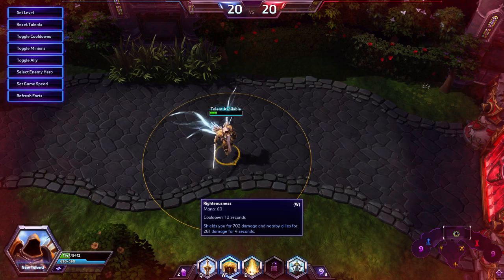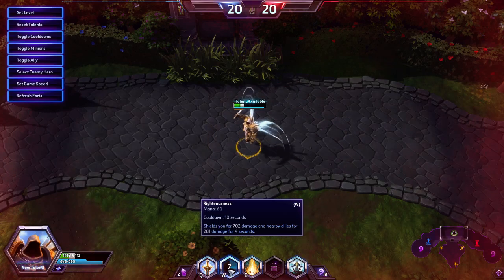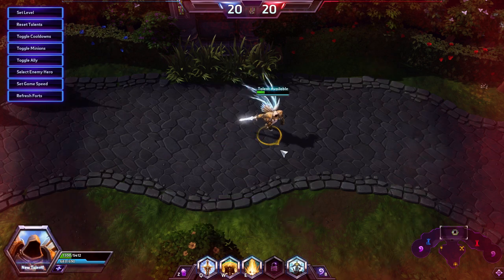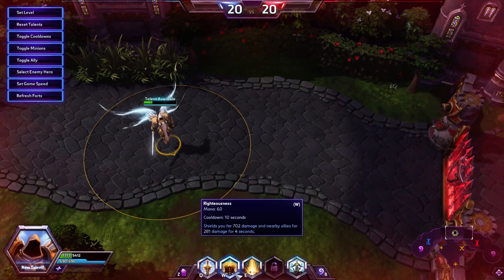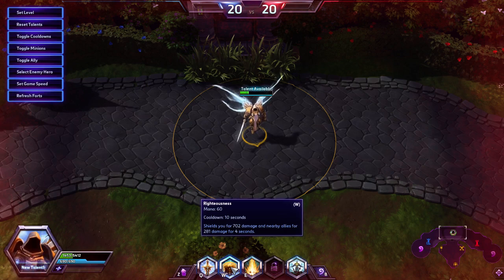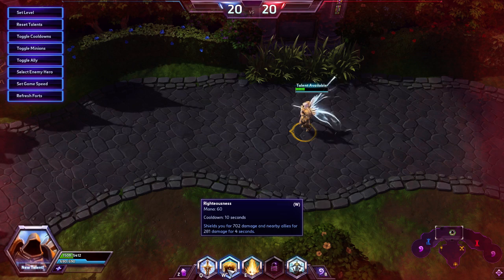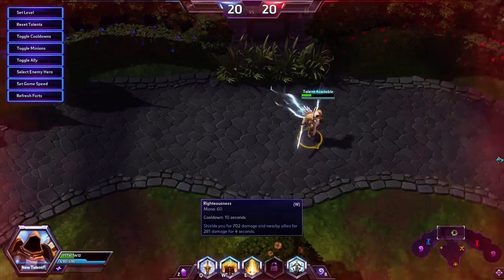His W is Righteousness, and it is a shield that basically shields you and allies near you. The shield doesn't really do much for allies — it's mostly for you. You can shield minions with it, you can shield heroes with it, you can shield summons with it, but it's a very small portion of the ability. The main portion is the amount that it shields you for.